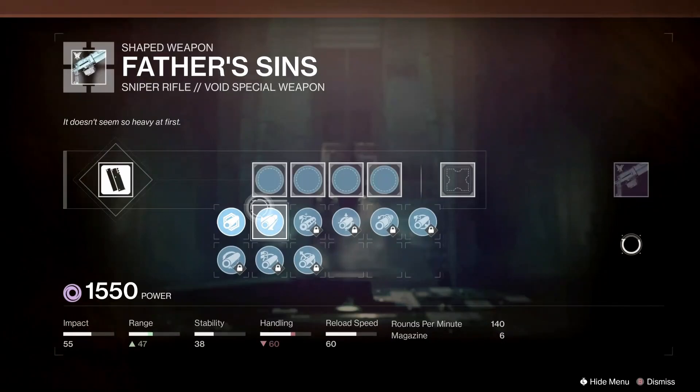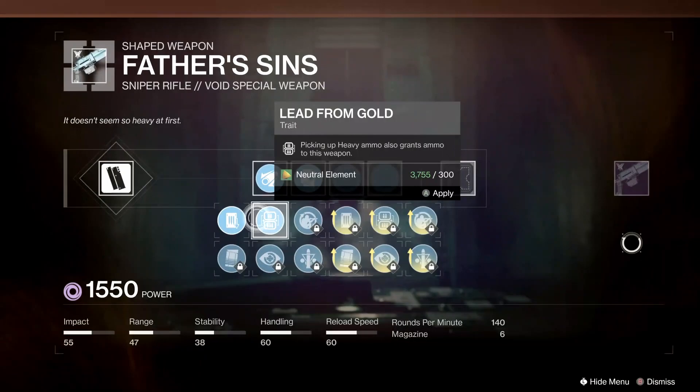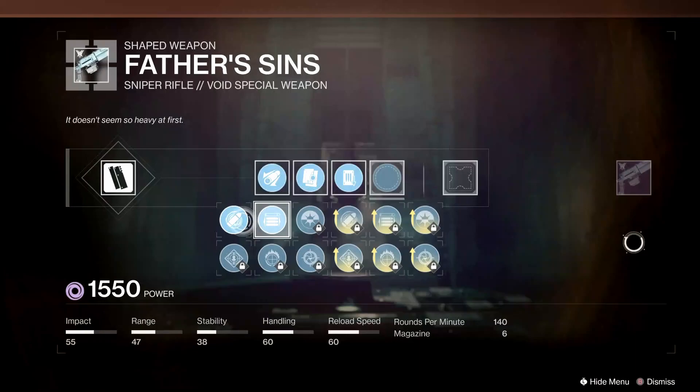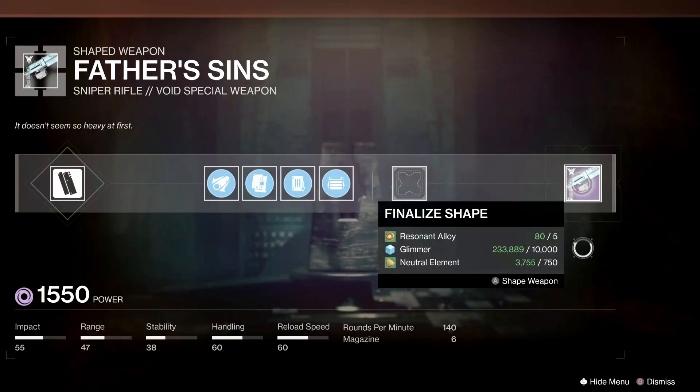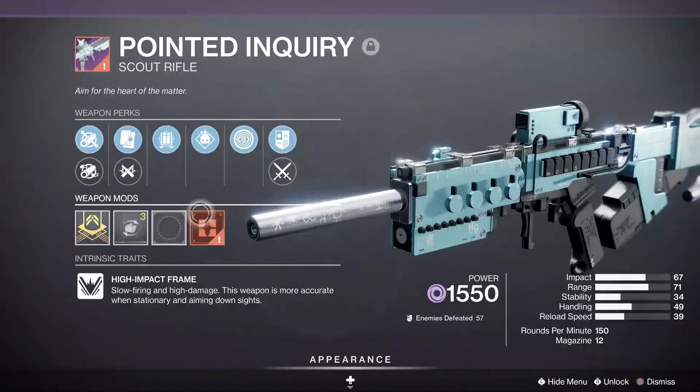By the time I was ready to craft the wellspring weapons I was only missing one: the Pointed Enquiry scout rifle. I had only completed 1 out of 3 towards unlocking the pattern. Since these are random drops, there is actually a relatively efficient farm to get throne world deep sight resonance drops, excluding the 4 wellspring weapons. I made a video on this that I'll leave in the description, so be sure to check that out if you are missing any. It took me about 3 and a half hours to just get 2 of these scout rifles to drop — I got a ton of the other 4 weapons though, so I was just extremely unlucky.